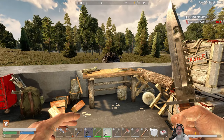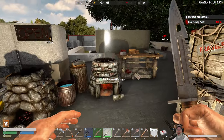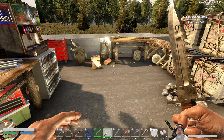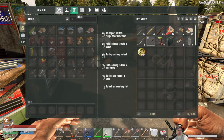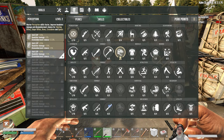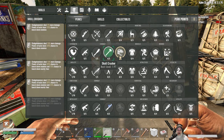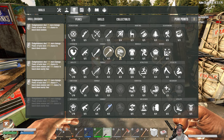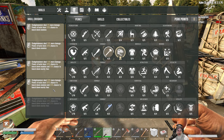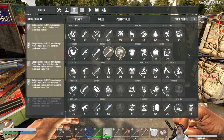Welcome back everybody to Undead Legacy. I'm an old guy gaming, and in this episode we're going to continue our systematic random looting of the town. The only update is that we got our next skill point and I put that into Skull Crusher level four, giving us 20 more damage with the sledge, power attacks with a 40% chance to knock down enemies and 20% chance to knock down a group.